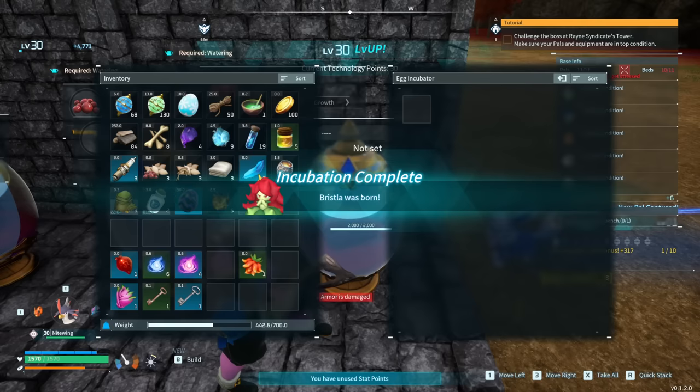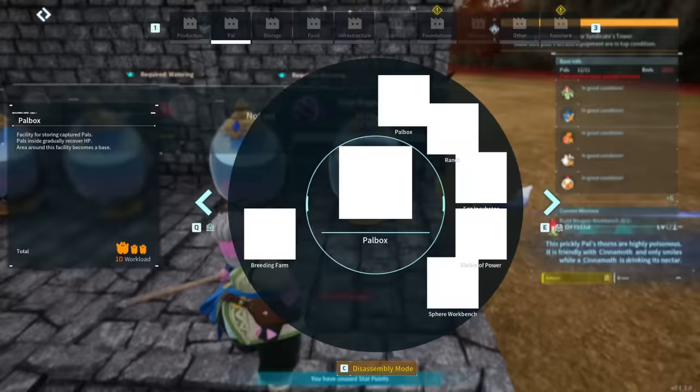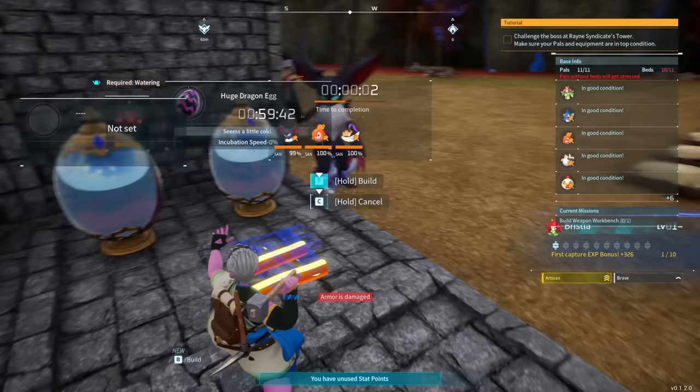Again, to reiterate: when it comes to wild eggs, there is no way to actually properly predict exactly what's coming out of it, other than knowing it will at least partially type-match the egg itself. But things are much more calculable when it comes to eggs that you get from breeding, which we will be talking about soon. The important information here is just common wild egg spawns and how to incubate the eggs effectively.